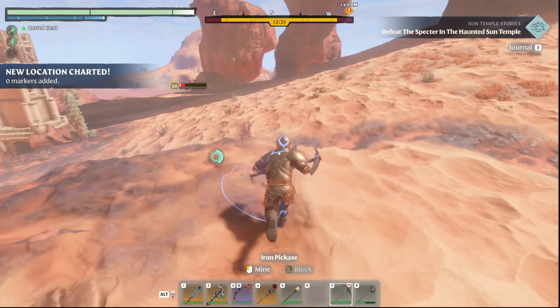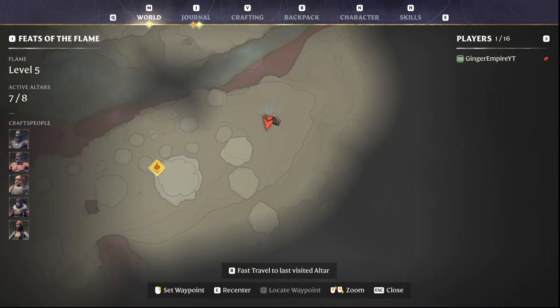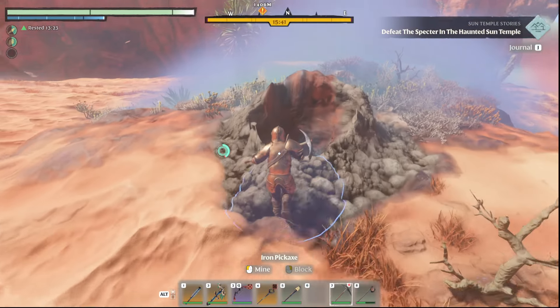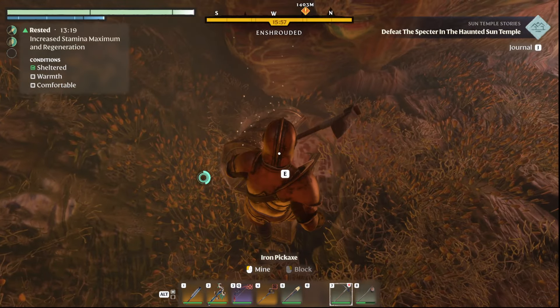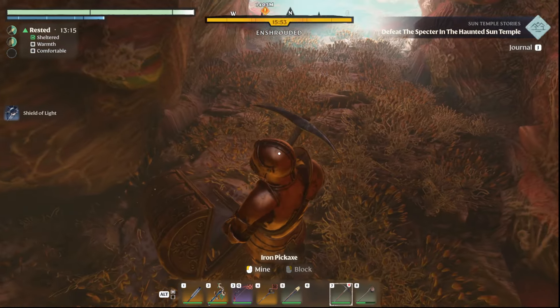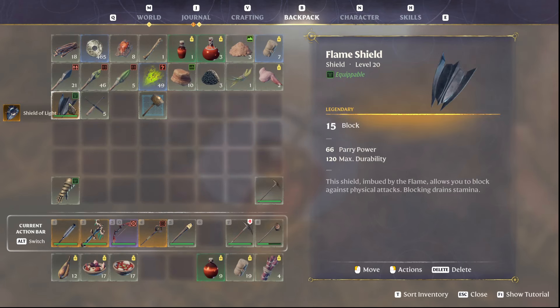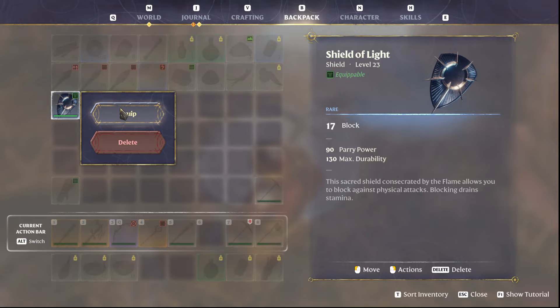Welcome back, citizens! We're back with a little more Enshrouded. We did a quest that led us to the oasis, and there's a chest down here that you'll find the location for with that quest — it does respawn loot. This time there's a nice Shield of Light in there; that's an upgrade on what I had. Let's see: 17 block versus 15 — yeah, better parry power.